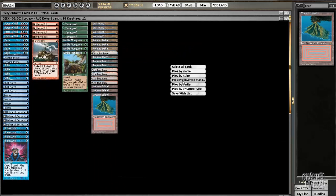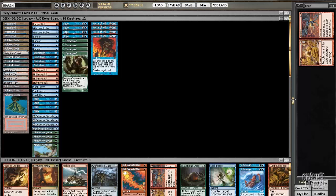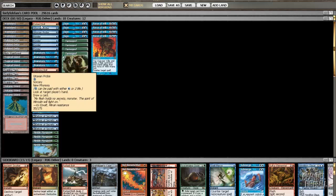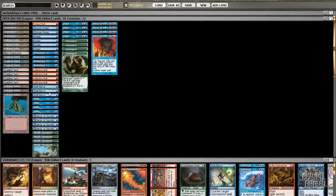Hello, this is Jacob Wilson, and today I'm going to be recording some videos for ChannelFireball with my favorite Legacy deck, RUG Delver. I'm using a pretty typical main deck that I've been using in the past — very similar to what I've become accustomed to. I just cut one Gitaxian Probe for a Spell Pierce. I think that's slightly better.